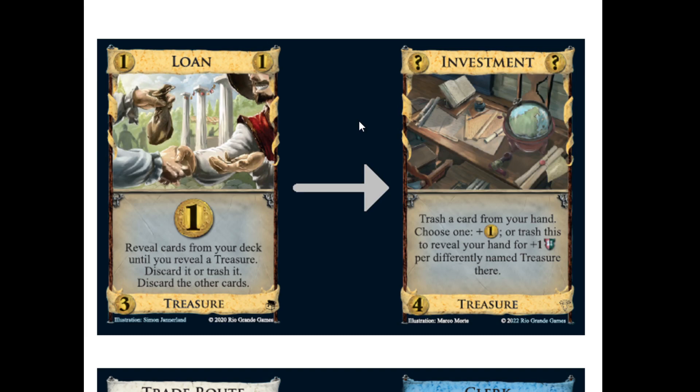Actual Loan getting replaced with Investment - a four-cost treasure. Trash a card from your hand, then choose one: plus a money, or trash this to reveal your hand for plus a VP per differently named treasure there. You'll probably want to play this before your other treasures quite frequently. Unlike Loan, this isn't going to hit a treasure and will cycle you less, and it costs more. But it can trash any card from your hand - that makes it like Forager, kind of.